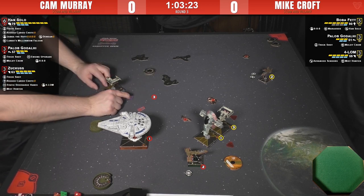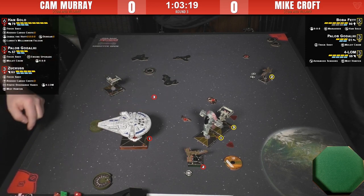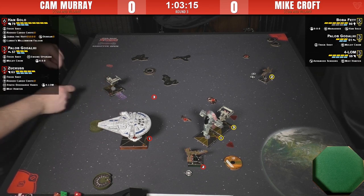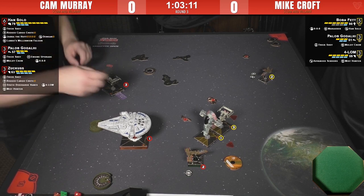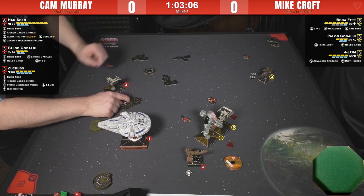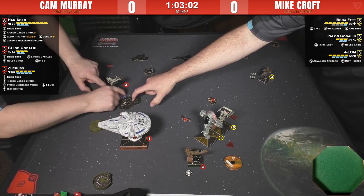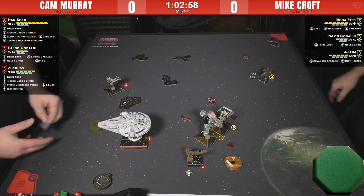Cam's templates are beautiful — he designed those himself. Here it comes. I think you'll see the exact same maneuver from Han as well: one bank, clear stress, drop debris. One of four to six debris Cam's got with him today. This is the one thing that's super finicky about this game — get some sticky tack in there, drop it. It's just never clean.